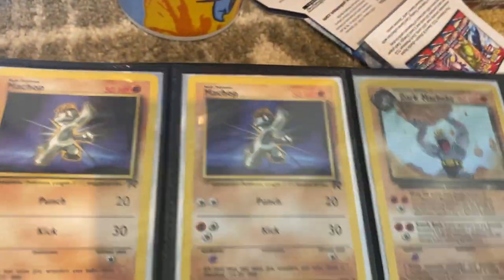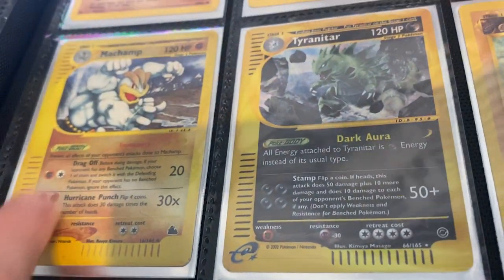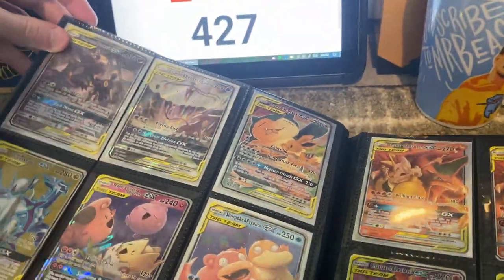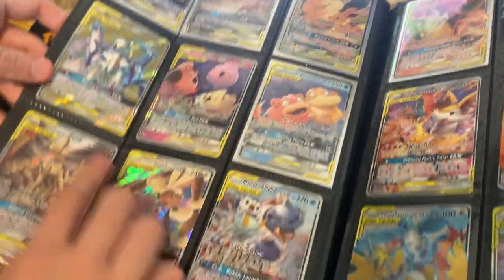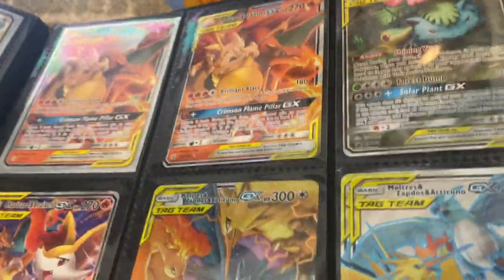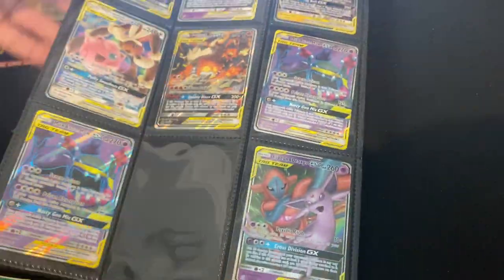I have some Team Rocket cards - like I have two Team Rocket Machops, a Dark Machoke from the Team Rocket set. I don't know what series this is but a Machamp, just the older Tyranitar, a Fossil Kabuto, and then Doduo tops. So most of this back section is just a bunch of Tag Teams - Eevee and Snorlax, full art Dialga, Incineroar, Slowpoke and Psyduck, Charizard and Braixen. Some Hidden Fates stuff and then I have one more section.